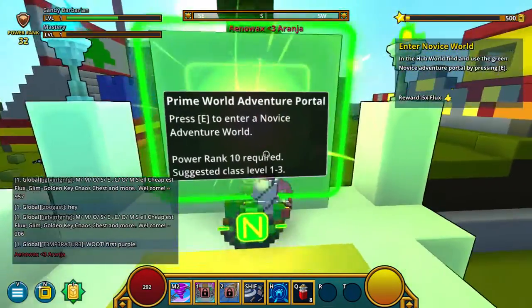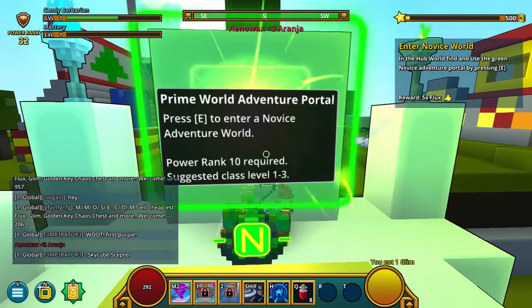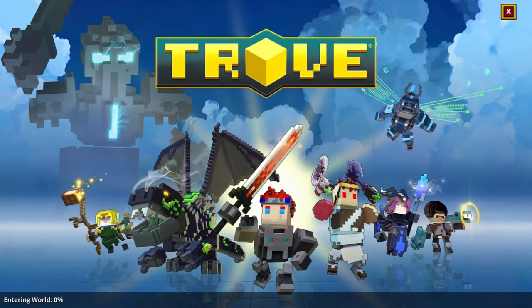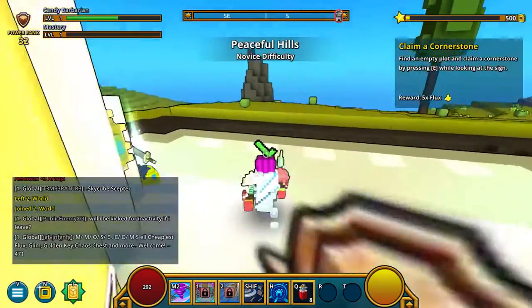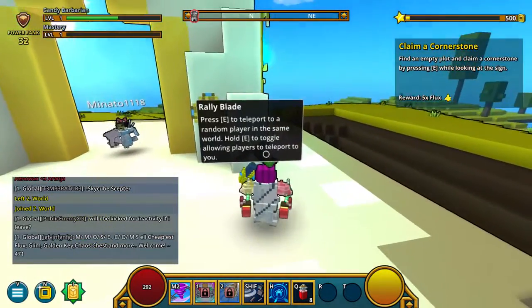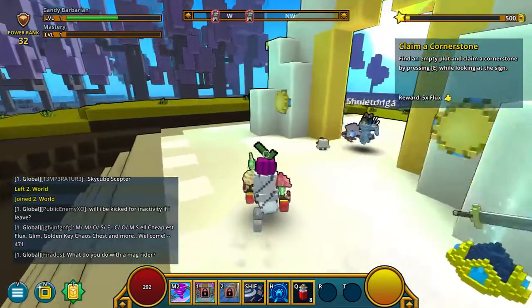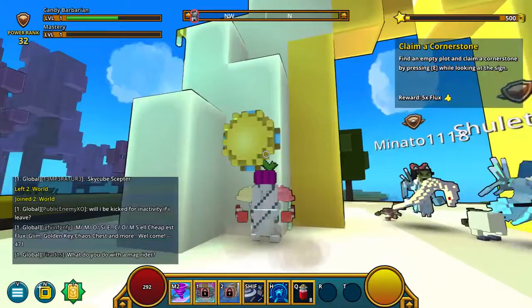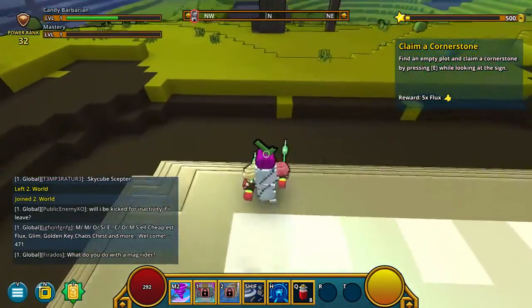Okay, let's go in. Prime world adventure portal. E. Okay, entering world — zero percent. Yay, that was very fast. Peaceful Hills. Rally brave — press E to teleport to a random player in the same world. Cool.